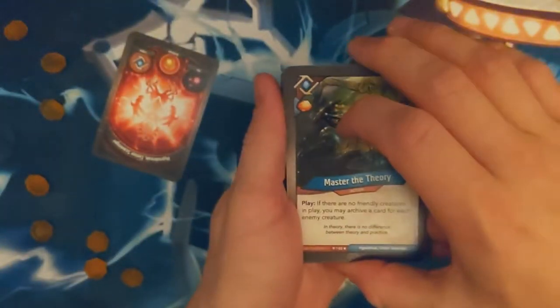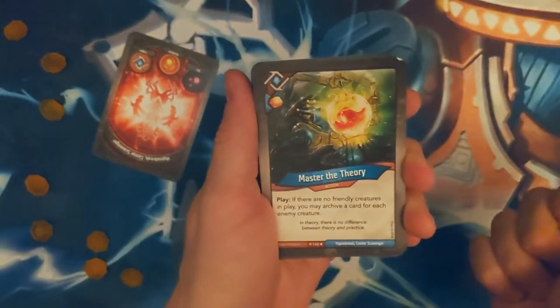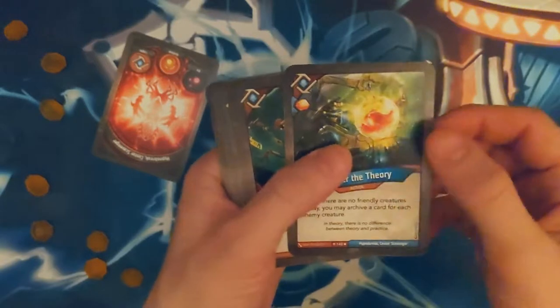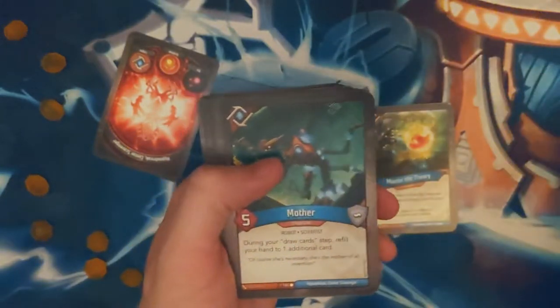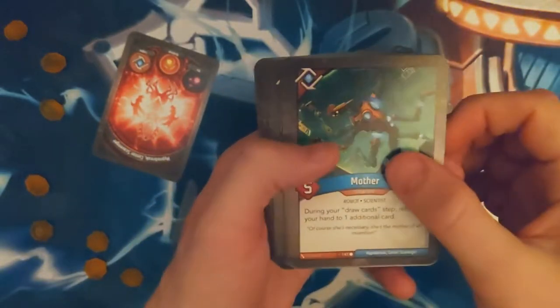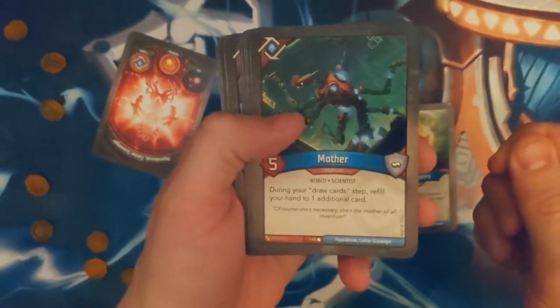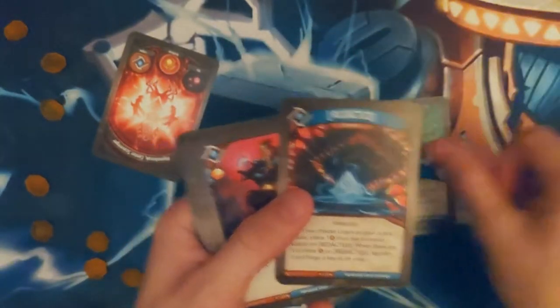Let's see what we got. Okay, Master of Theory — if there are no friendly creatures in play, you can archive a card for each of them. That's pretty good if you begin the game or if you're at a point where you have no battle state and battlefield. All right, do your draw cards. Nice — fantastic.